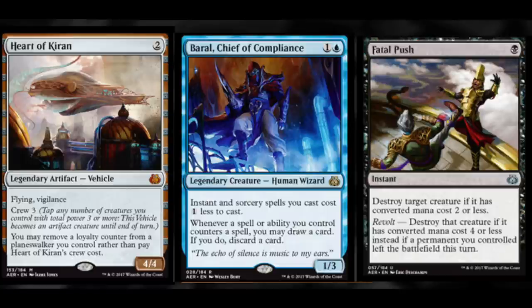We will start with Heart of Kiran — it is the most expensive card in the set at $21. I expect it to be very good, especially now that Smuggler's Copter is gone. It really depends on the last ability with the loyalty. Still the most expensive card at $21 to $22. I can see it going down to $15 or $12, but in terms of playability and what cards you want to leave with, this is definitely one of them. If you can trade your pre-release cards for a Heart of Kiran, that's probably a good trade.